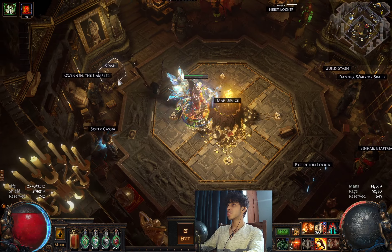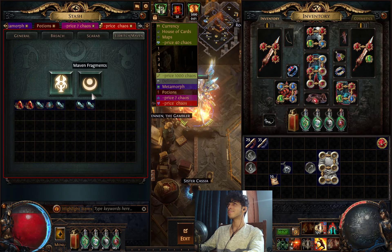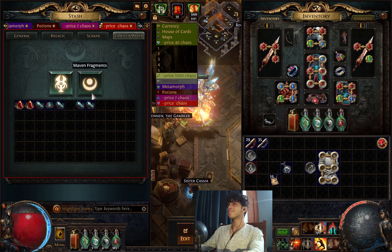You will start off with Tier 7 maps. Your quest thing on the right will say: have Maven witness four Tier 6 or Tier 7 plus maps. When you do that, you will get a quest item called the Maven's Invitation, which will look something like this — it will be green, not yellow.